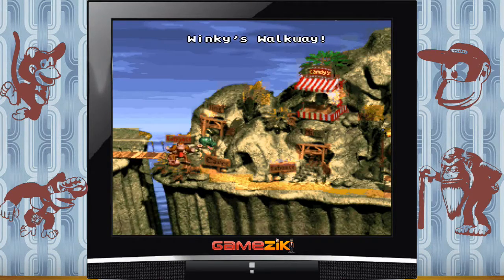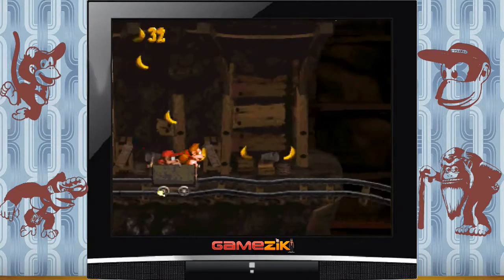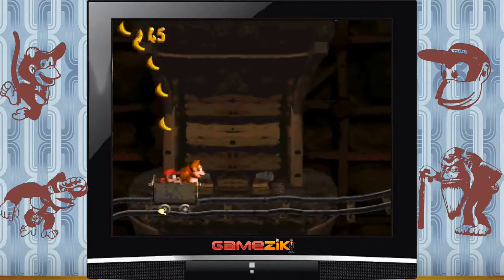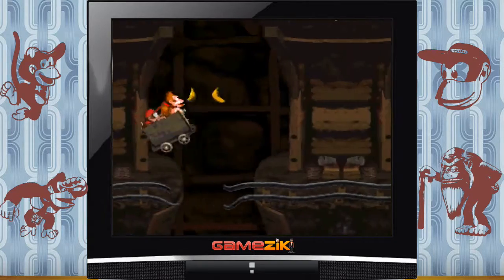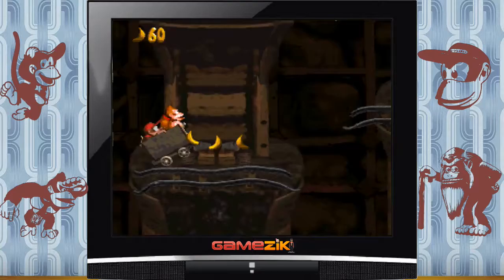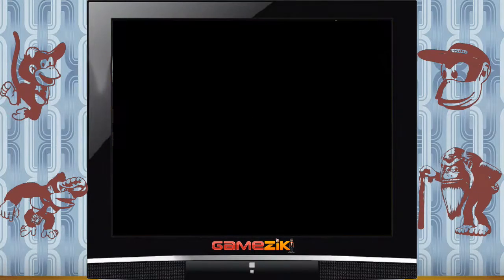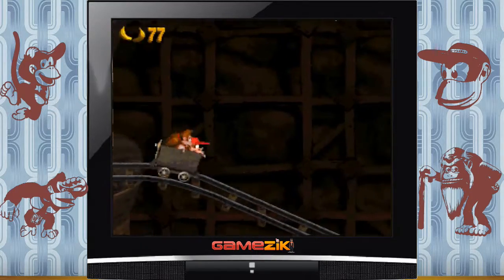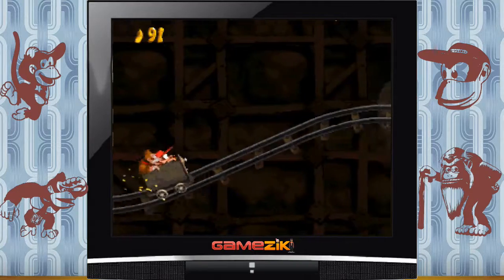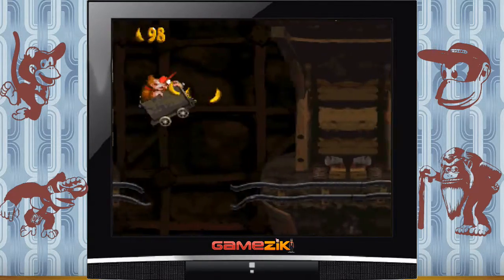Et on va arriver à mon stage préféré — le carnage de la mine à wagons. Ça m'a fait beaucoup penser aux films Indiana Jones de l'époque. Les jeux de type LucasArts ou autres étaient un petit peu différents. Je sais plus exactement ce qu'il y avait sur Amstrad à l'époque. En tout cas c'est le genre de stage qui m'a bien plu. Alors là pour récupérer les bananes il faut sauter vraiment au dernier moment et c'est pas évident. Les bananes vous indiquent l'endroit où vous devez aller. Bien sûr il y a différents types de voies et des voies désaffectées.